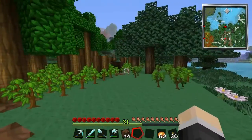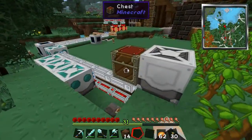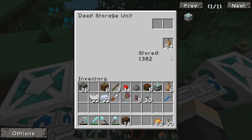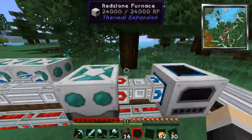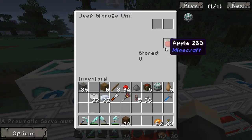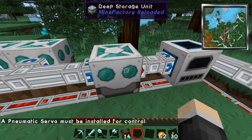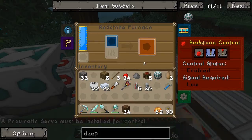I have it set up so all the oak trees grow on this side, but the rubber trees seem to be overrunning. I've had the rubber trees growing for a lot longer. We've got about 1,300 raw rubber there and 1,100 there. We've got deep storage units with oak wood in one, apples in another, rubber in that one, and rubber wood in another.